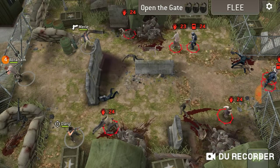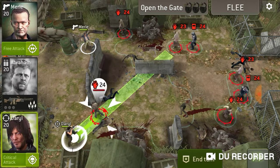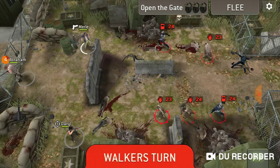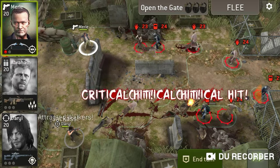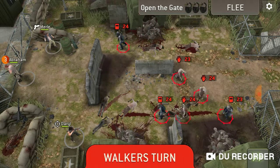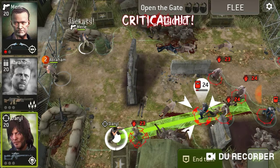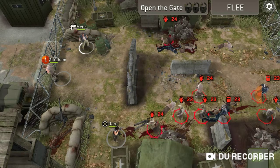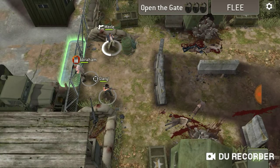Daryl and Merle make an excellent match for keeping walkers at bay while Abraham — your chosen survivor — opens the gate. You have a little bit to wait but you should have no problem keeping them at bay with these two. Your biggest problem is going to be these armored walkers tromping their way up towards you. Even if you have to back up a couple spaces occasionally you should be able to keep them held back until Abraham gets the gate, and then you're home free. Armored walkers are not even making it close. We no longer need to be holding the front lines and we are home free.